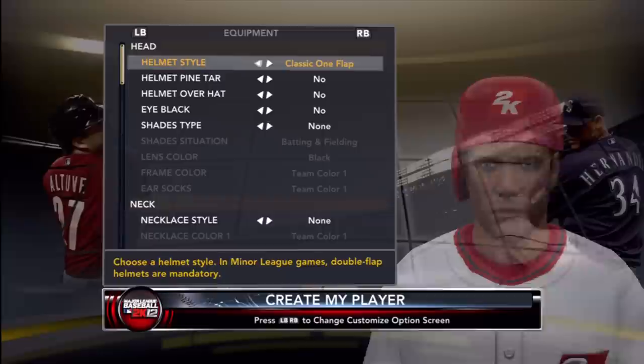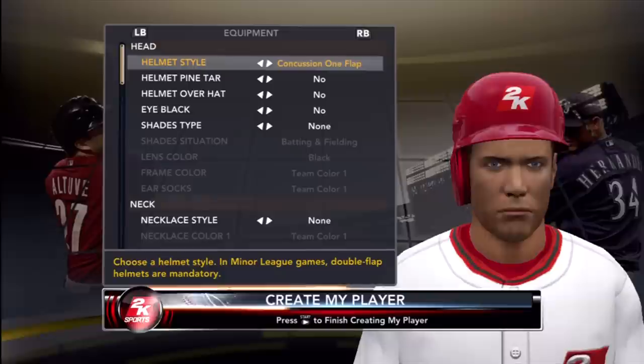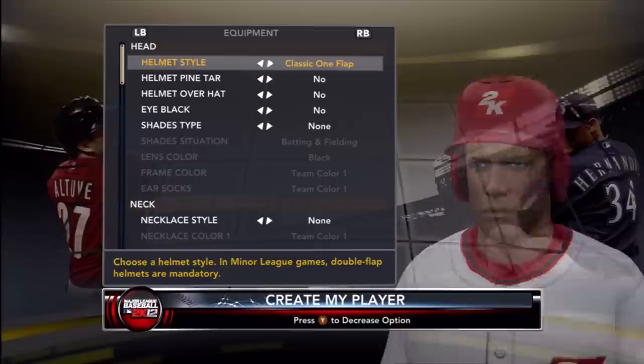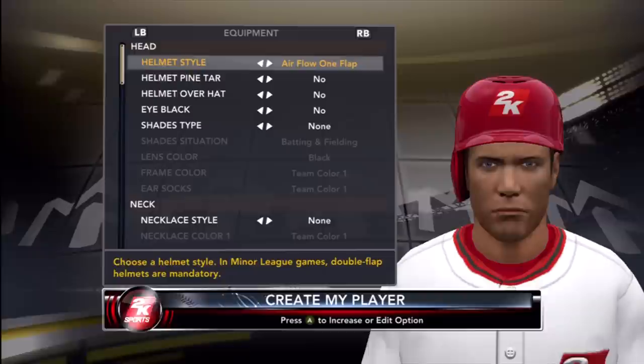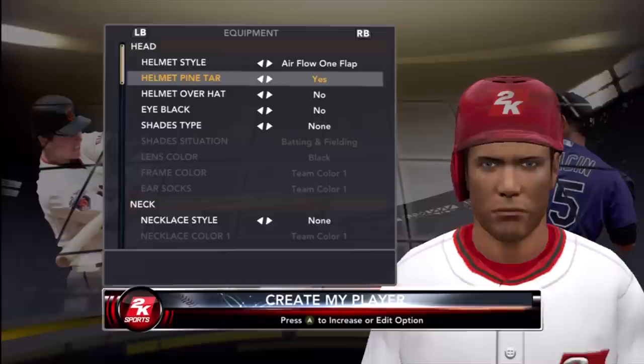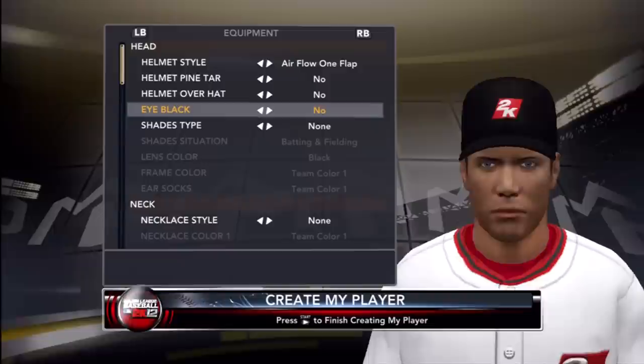Here's my equipment. I'm going with the airflow one-flap batting helmet. I decided not to put any pine tar on it, and I'm not going to put a hat over the helmet.